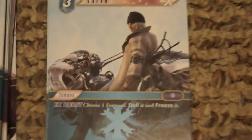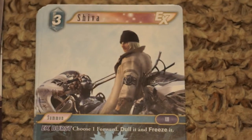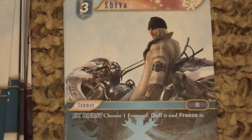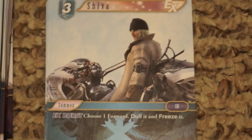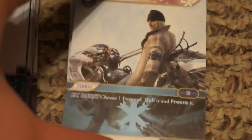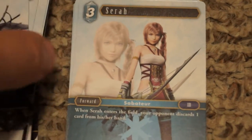Shiva is a neat summon on the Ice side. She has an Ex Burst — a special ability we'll cover in the rules video — and her effect lets you choose one forward, dull it, and freeze it. Freezing is a neat mechanic that locks guys down for a turn. You get two Shivas.